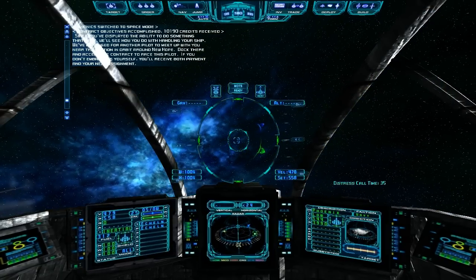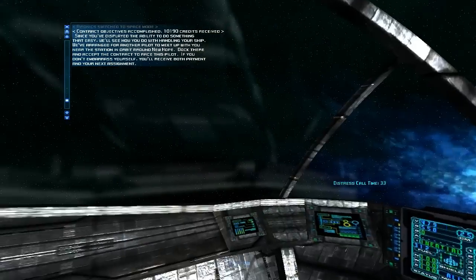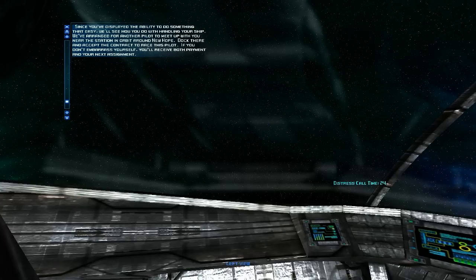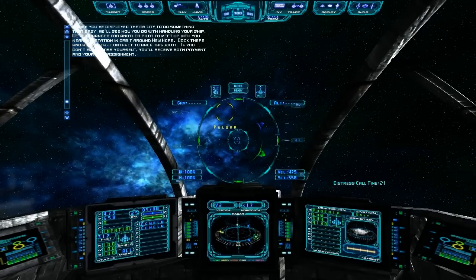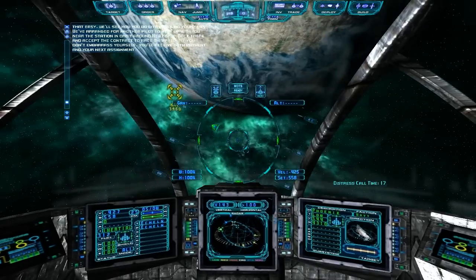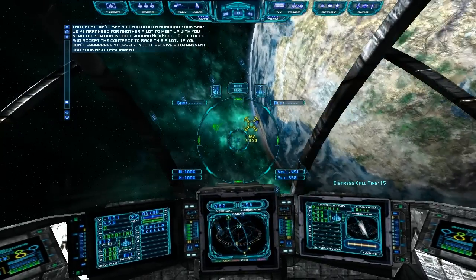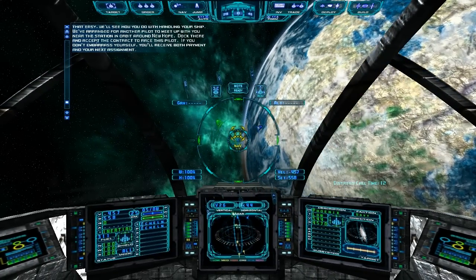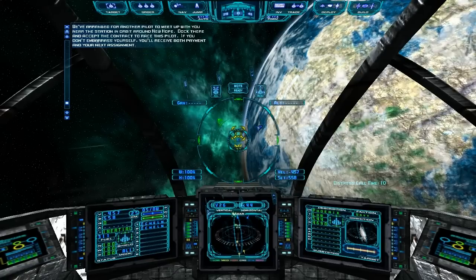We've arranged for another pilot to meet you near the station in orbit around New Hope. Dock there and accept the contract to race this pilot. So we have a race next. I don't like races personally, but this tutorial is showing us all the different mission types.